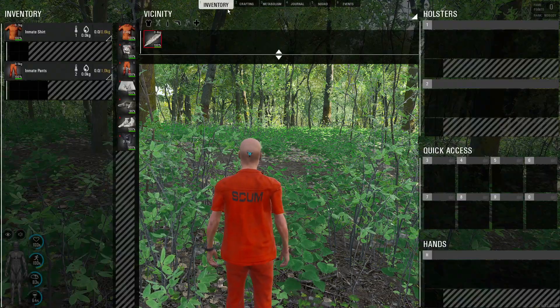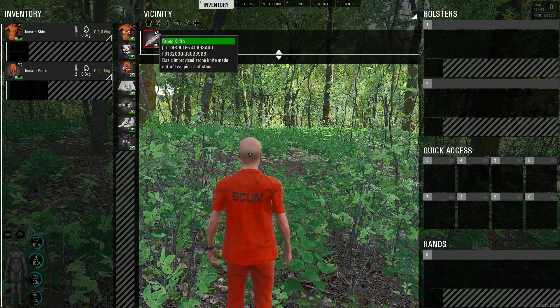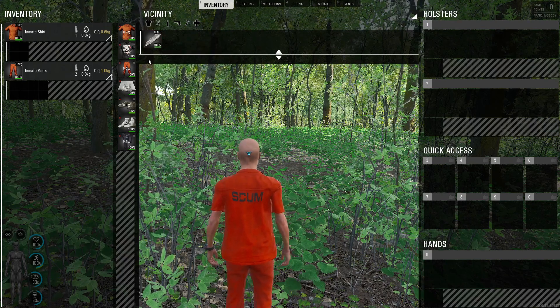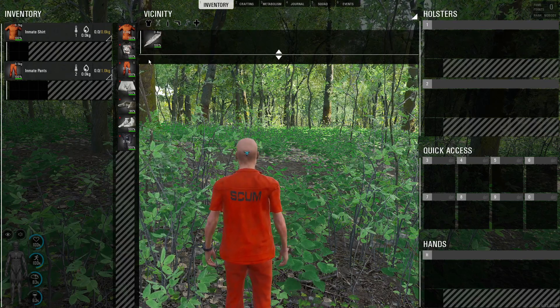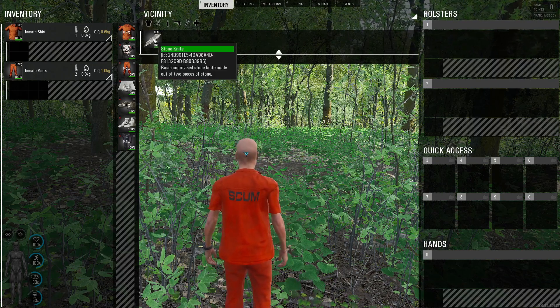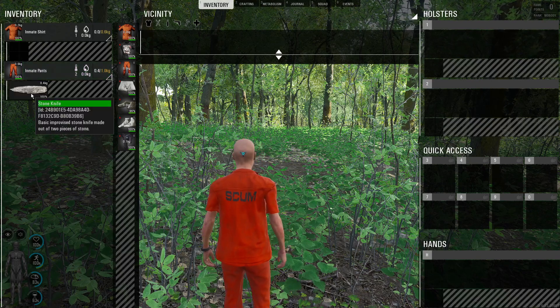Once it's crafted, click on your inventory tab and it will be on the ground in the vicinity. This goes for anything that's crafted — it will never go directly into your inventory no matter how much space is open. So always remember to check your vicinity before you leave.